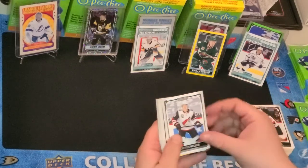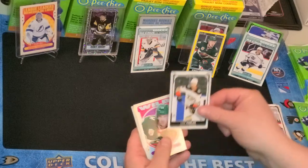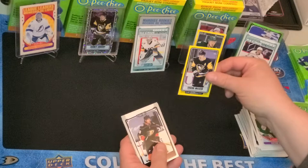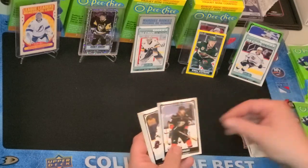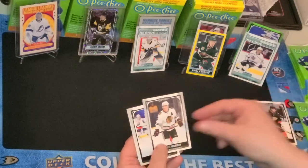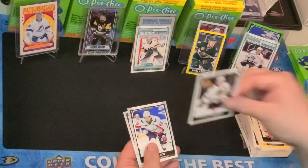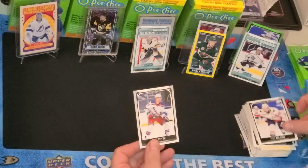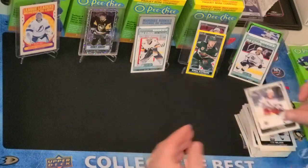We've got Clayton Keller, Cam Fowler, Retro Victor Rask, Yellow Bordered Malkin, Derek Grant, Connor Murphy — who got stretchered right off the ice the other night, hopefully he's okay — Tom Wilson, and Philip Cheadle.